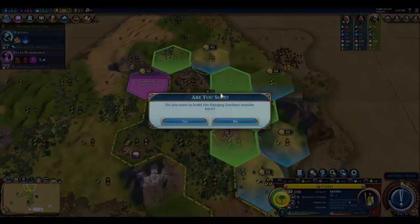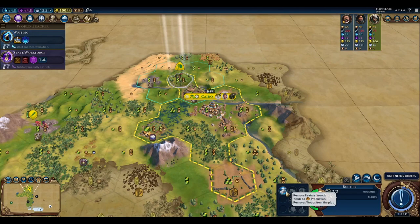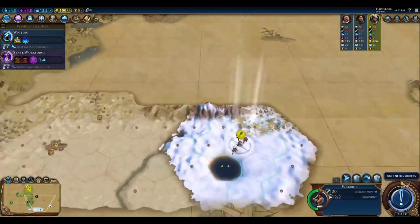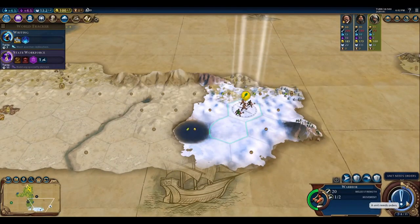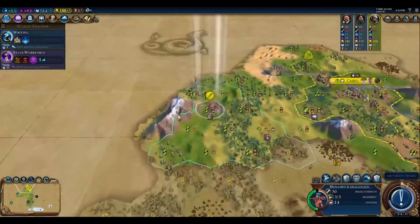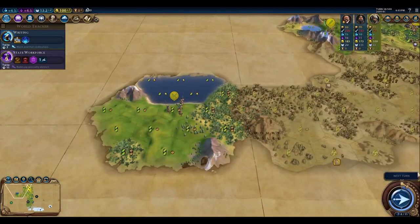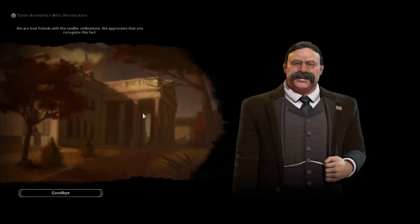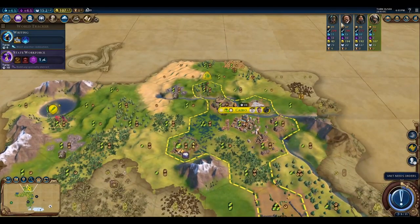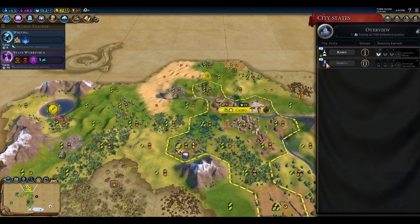What we'll do is start building the Hanging Gardens here. If we take a 43-production chop now it's not really going to make much of a difference, so we'll wait until it's closer. We've met Norway — let's go ahead and send them a delegation. We still don't have a governor title to take advantage of that.